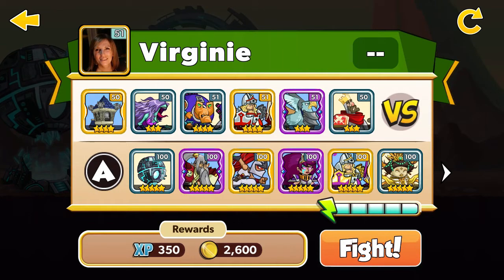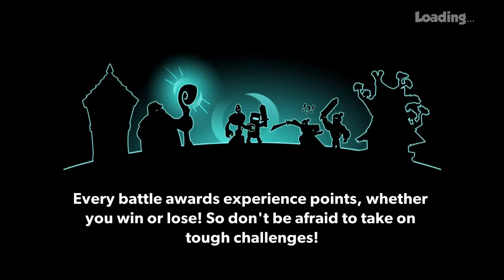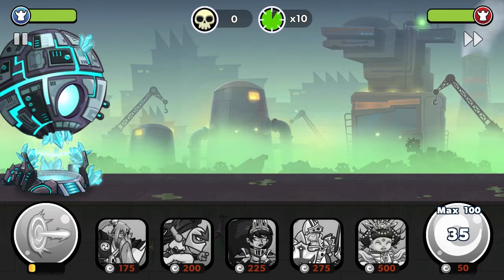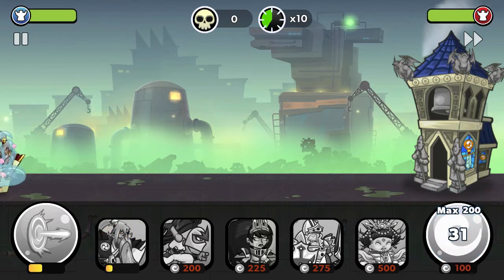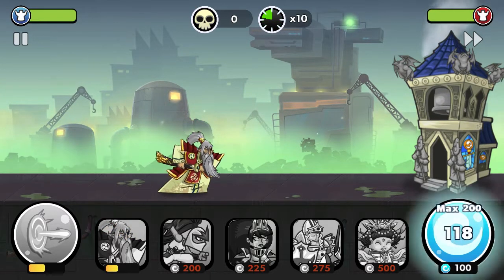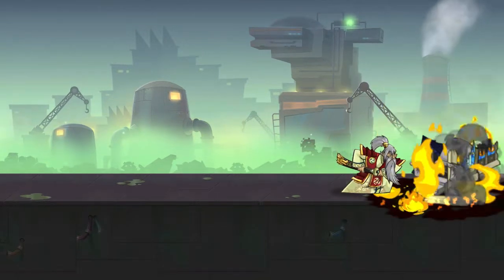My enemy has the Catcherall at 4 stars level 50 and the King at 3 stars level 50 — we will win very easily. I'll go straight for the Ronin. Noble stuff. One shot, one kill. We got some coins and that's a GG.